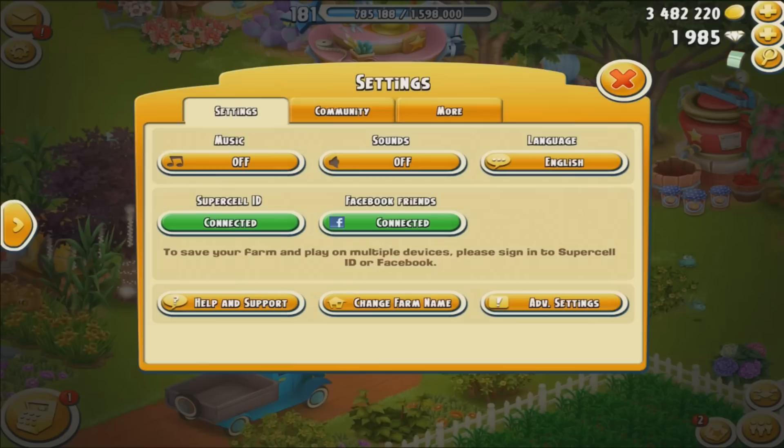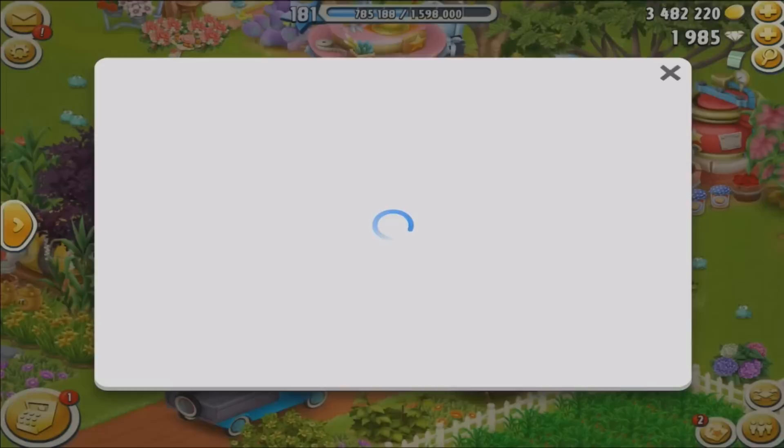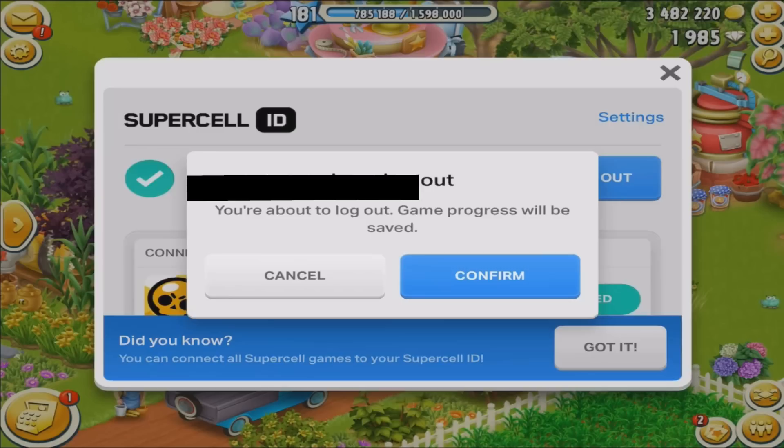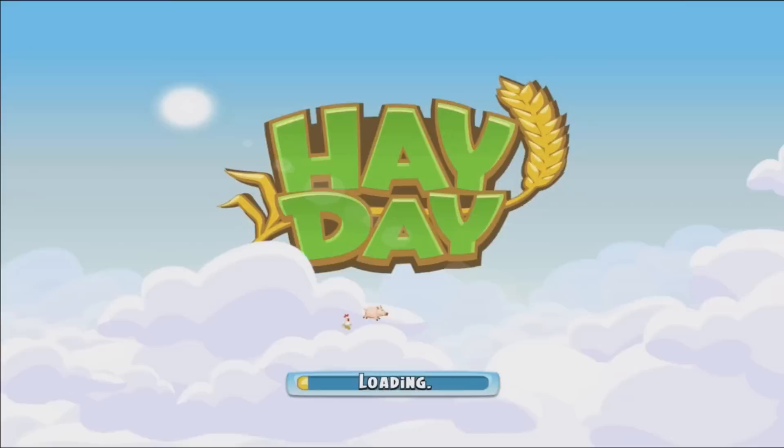Now that your main farm is connected to Supercell ID you can make a baby farm. Go into the settings menu again and click on Supercell ID. Once you click on Supercell ID you will be presented with a menu. Log out of your main farm by clicking on log out. It will say you're about to log out and that game progress will be saved — you are not going to lose anything, your progress is always saved. Click on confirm.